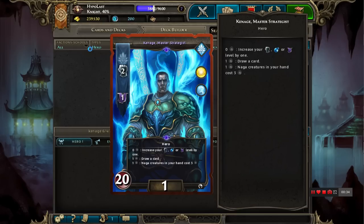Starting off, taking a look at Kanage himself — Kanage starts with 2 Might and 1 Destiny. With this deck we're going to want to go up to 6 Might, 4 Magic, and 2 Destiny. After that you can just draw a card.